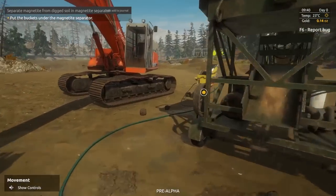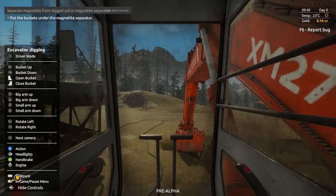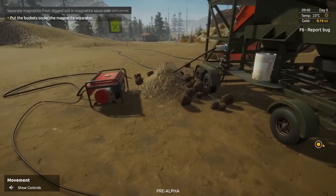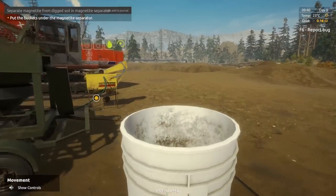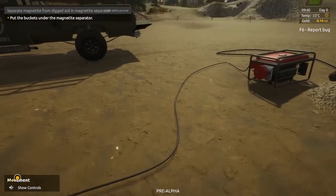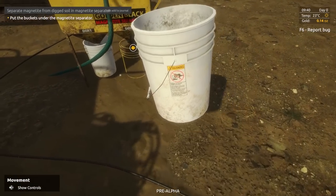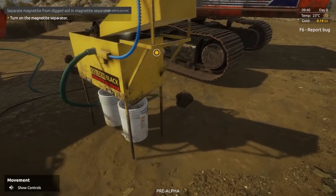We left the lights on the excavator big time — let's turn those off. Right on the D-pad. Put the buckets under the magnetite separator — the ones we had in the truck. We got use dirt gold — trying to figure out how the magnetite separator works, but it looks like it's going to separate the dirt from the gold. I'm all on board with that. Turn on the magnetite separator — the big red button that says start.